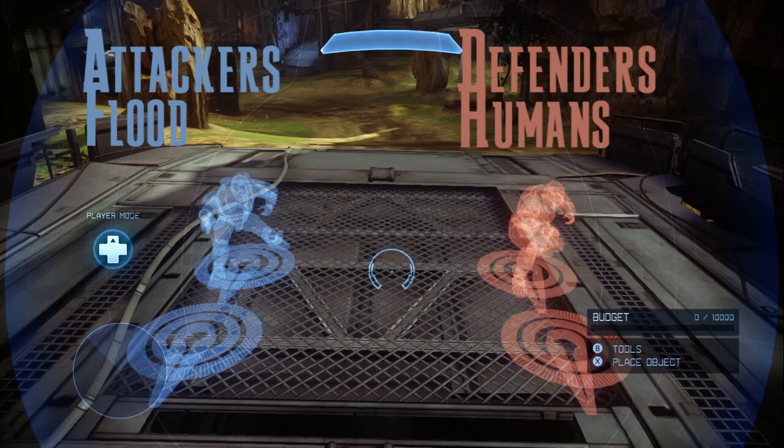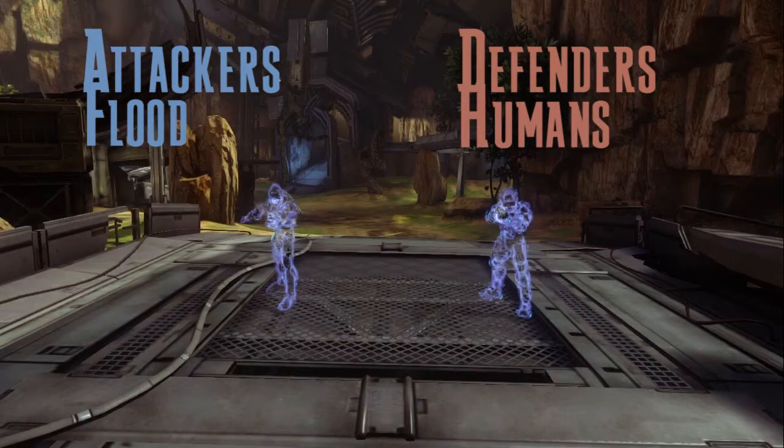This part of the video is to show you that the spawn system works. If successful, the left spawn player will spawn as a Flood player, and the right spawn will spawn as a human player. As you can see, the Flood spawns on the left in the attacker's spawn point, and the human spawns on the right in the defender's spawn point.